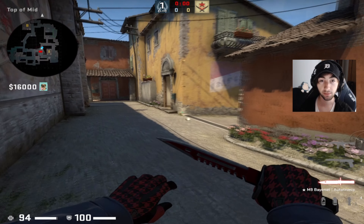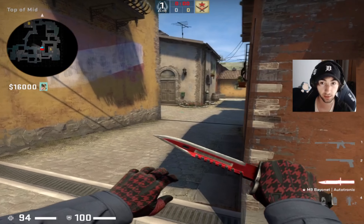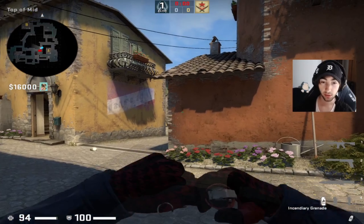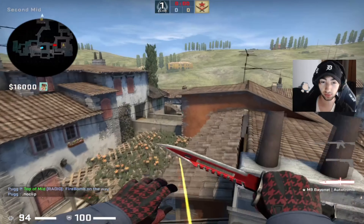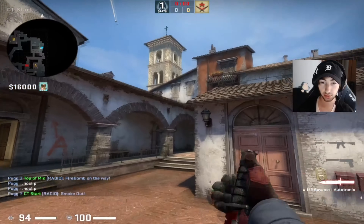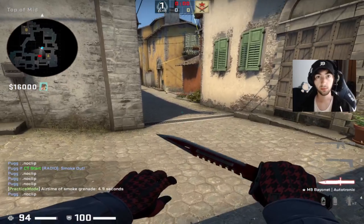Let's recap: the first two players are fighting. If there's a molly they gotta put it out themselves. If they're going out mid, that's fine — maybe throw a nade down mid. The third guy comes into this corner and throws the bridge molly like this, it's gonna land right there. Then the fourth guy just throws the GT smoke and flashes out mid. Real easy.